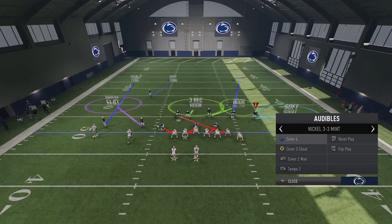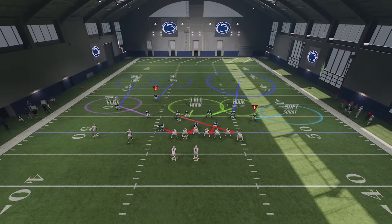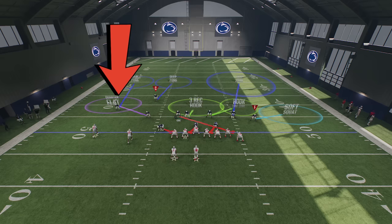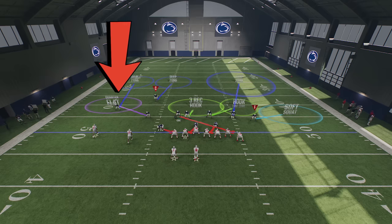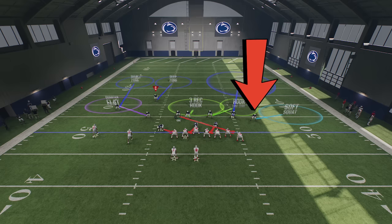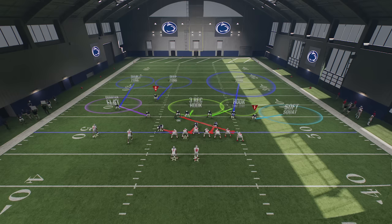Split defenses can be a little hard to tell in two-tight-end sets. But if the cornerback on the left is eight yards off and the one on the right is five yards off, you know they're playing two different zone coverages — like cover four match on the left and cover two on the right. In these scenarios, you want to break the defense in half and focus on one side, in this case the cover two side.